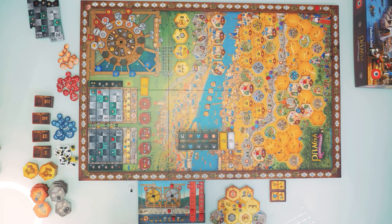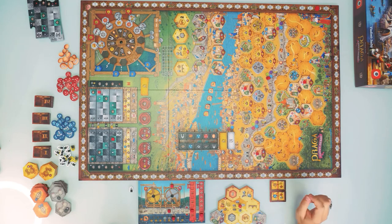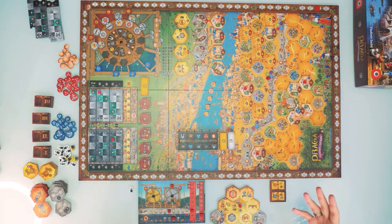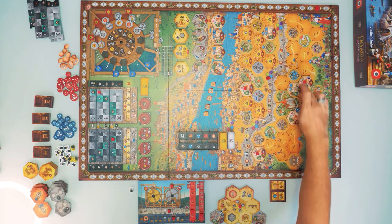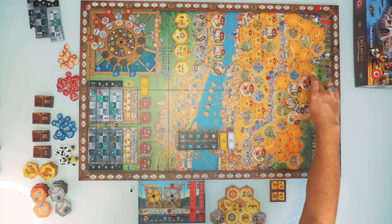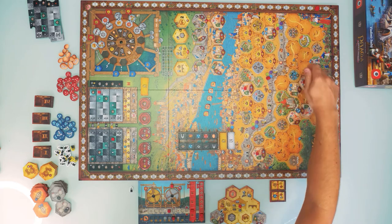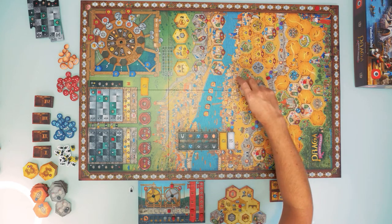After one more round, the game ends and we score. Here's what you score at the end: first, your position on the victory point track counts as your base points. Second, look at any market spaces not fully built up — if you have markers next to them, you receive only the bottom reward from that market's tile, not the top reward.